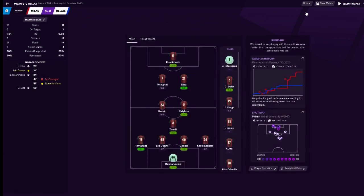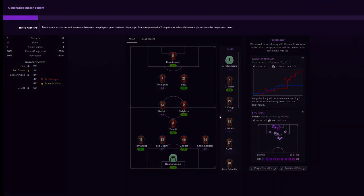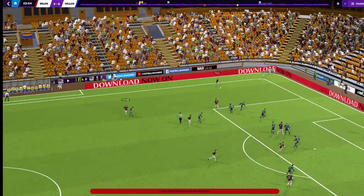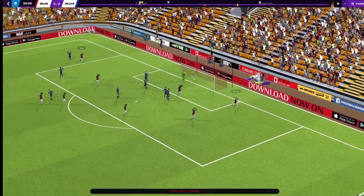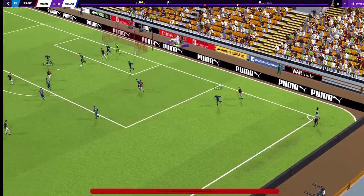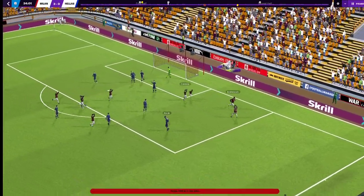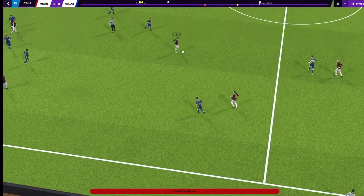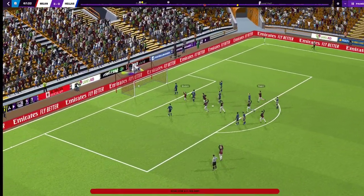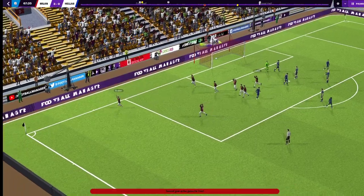Let's load our game against Hellas Verona and watch the goals. We did play Calabria in centre mid because we had some injuries and needed rest. We've got Theo Hernandez on the wing into Brahim Diaz, who gets a beautiful header. Then Brahim out to Salamakas, who whips it in to Calabria, and Ibrahimovic got that goal after it took a slight deflection. The final goal: going out wide to Diego Dalot, puts it through to Brahim, who just chips the goalkeeper.